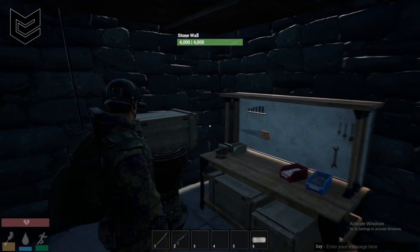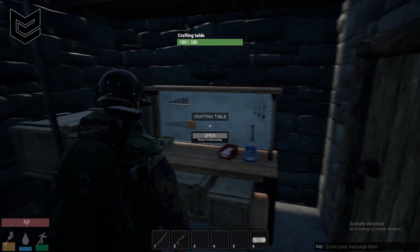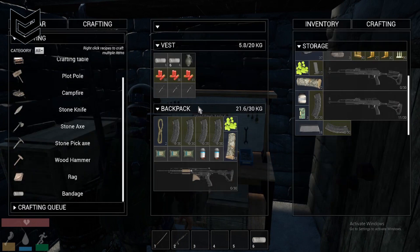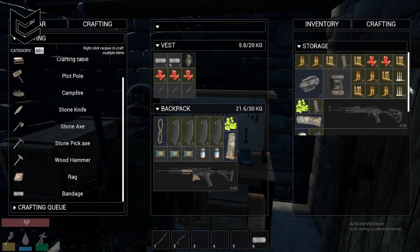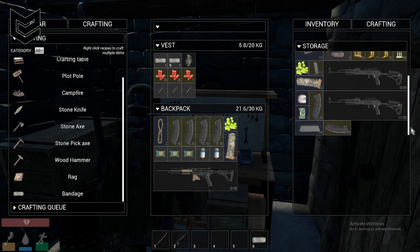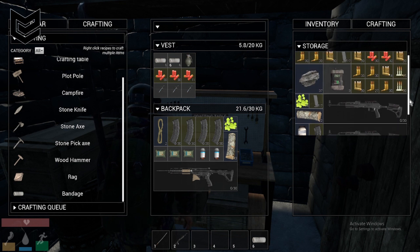So that was my first raid. I only used one C4 to blast a wooden door, and this is all what we got. We got a lot of ammo, and we got two C4, three guns — one M4A4 and two AK110 — and a lot of magazines.